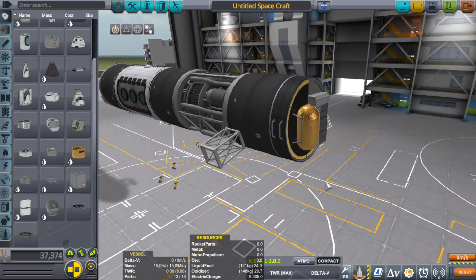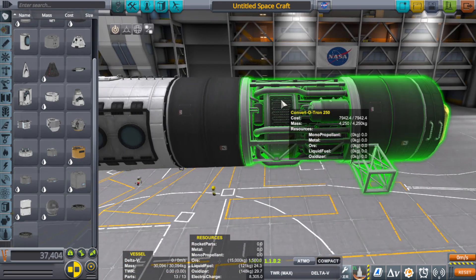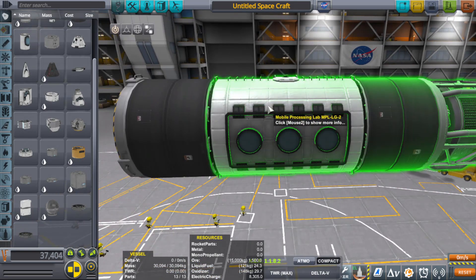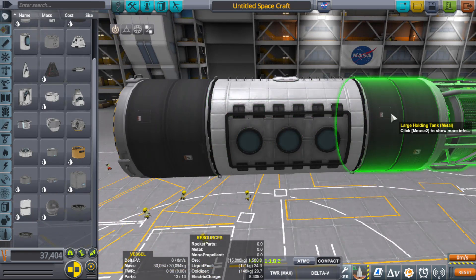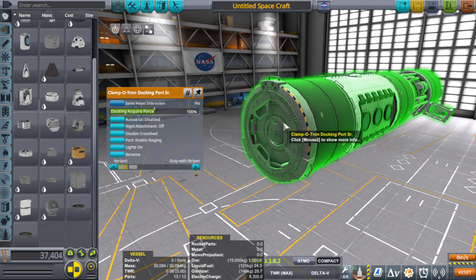So here's a quick factory setup: you've got your power batteries, your ore holding tank, it goes through the smelter where you turn it into metal which goes into the metal tank. You'd have the engineers print out rocket parts by using the metal, and then the rocket parts would be stored in their own storage container. You could then use the docking port to go ahead and build stuff out into the world.